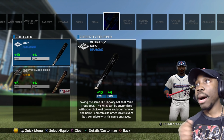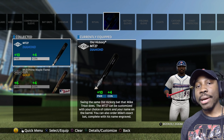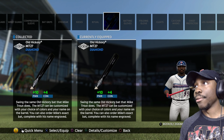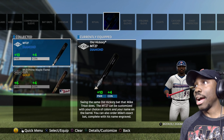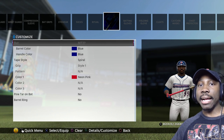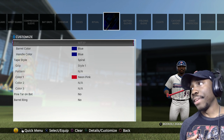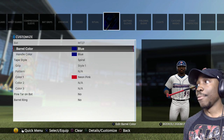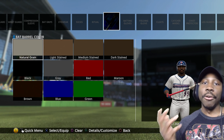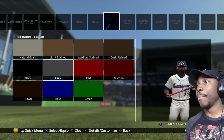I'm going to be out there doing my thing. It adds plus 10 power, plus 4 contact to my player, as you see right there. So we are going to make sure that we equip that. You can actually customize the stuff right here from this screen. I thought you hit the triangle button, but I happen to go all the way back to edit player. I can do it right here. I'm not sure if they had that on 17, but it's pretty cool. We can change the bat color and all that great stuff.